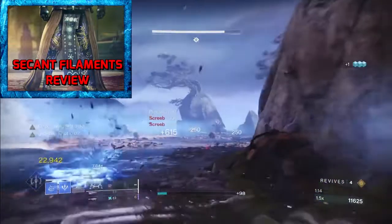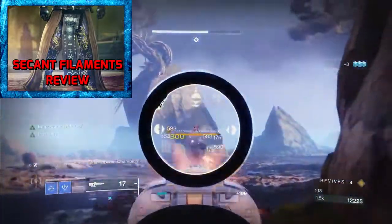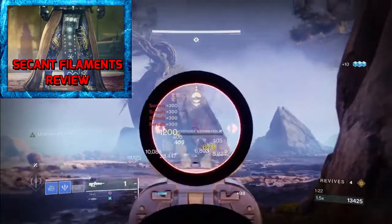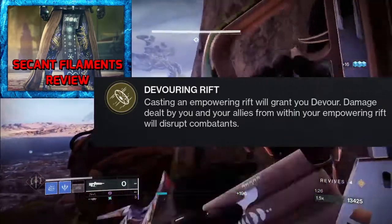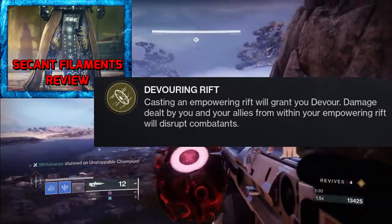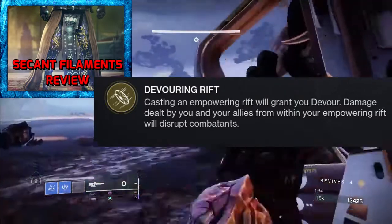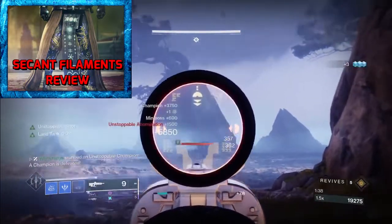Everybody knows about these Exotics giving you Devour. A lot of people in the community just read the first sentence of it, so let's go over the first part right now. Casting an Empowering Rift — and that's right, an Empowering Rift; you've got to make sure you've got that on instead of the Healing Rift — will grant you Devour, and it grants you Devour longer than the actual Fragments in Void 3.0. So this is great, and they do stack together.